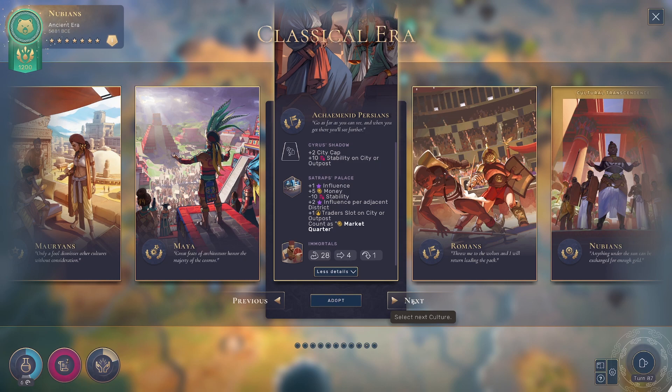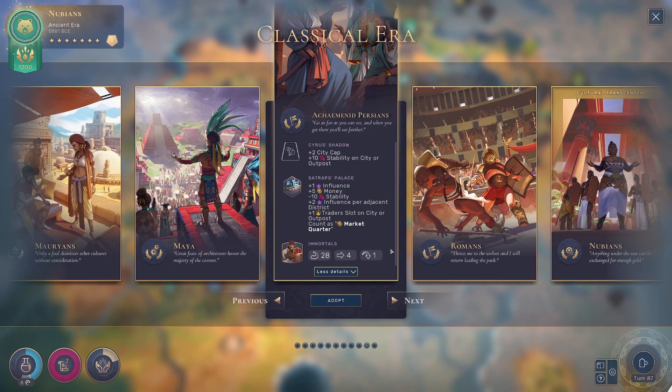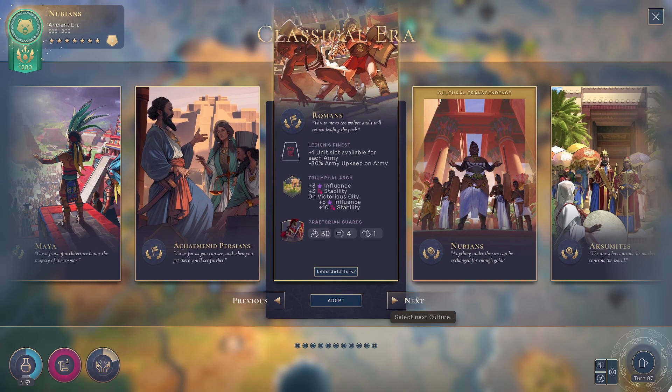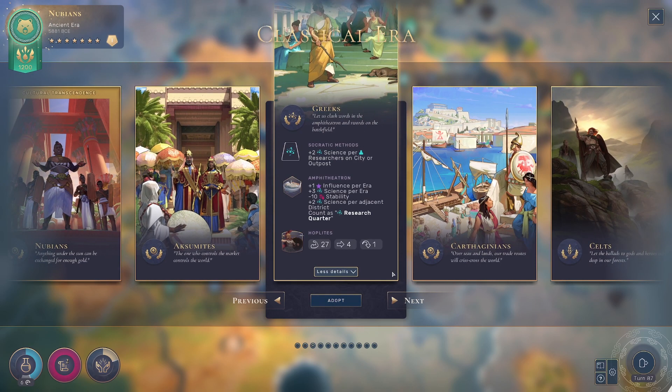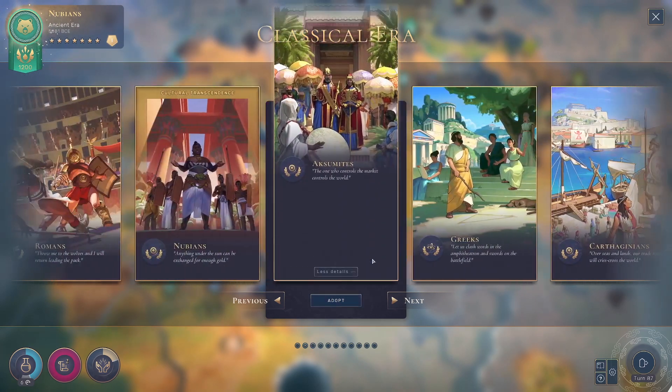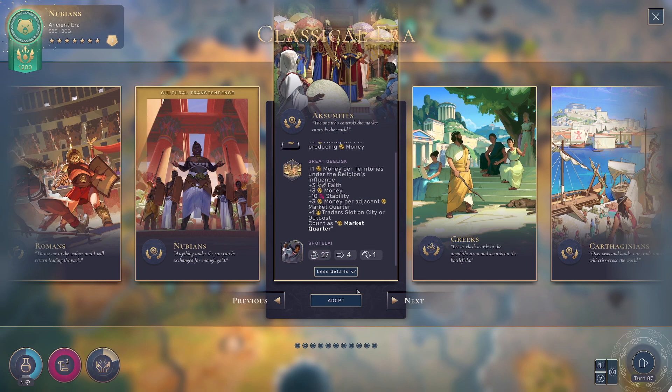Persians have Immortals — city cap influence. Romans get one unit slot available for each army, and they have Praetorian Guards. I kind of just want money. Let's do it — let's get money. Let's go Aksumites. I love gold.